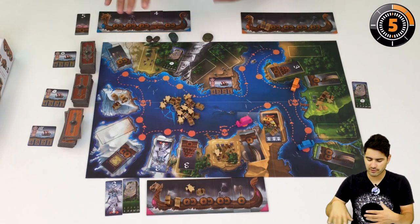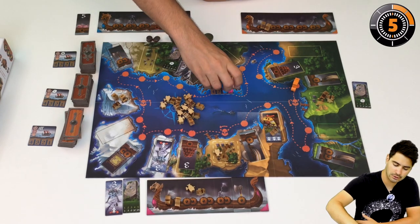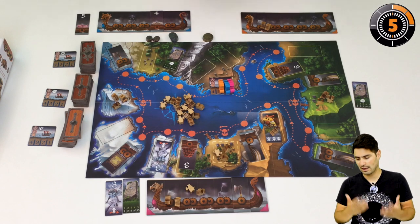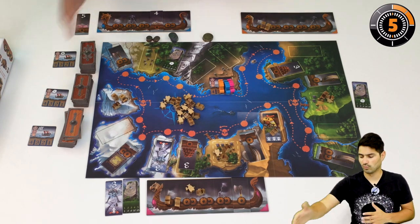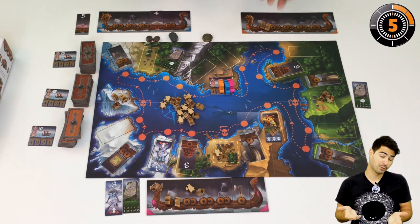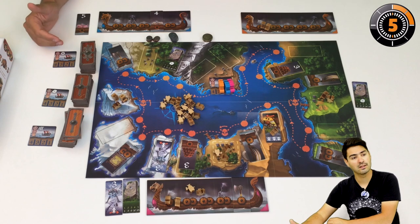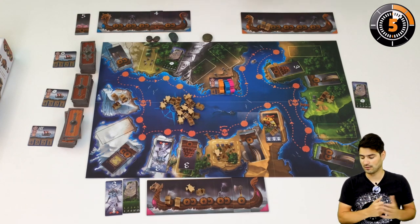All players move around the board and finish their turn, and that's the end of the trip — the end of the round. We have a scoring based on the race and something else depending on what we collected, and then we get coins which are victory points. We do that four times with four different sets of tiles, and at the end of the fourth trip and scoring, we tally up the scores. The highest score wins.